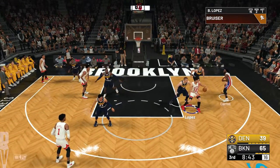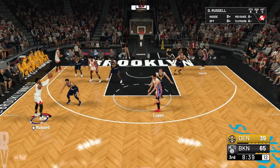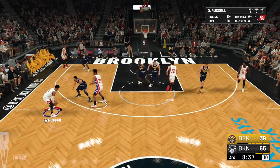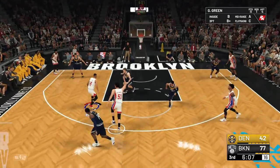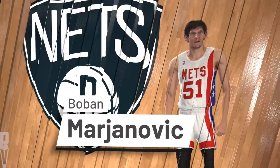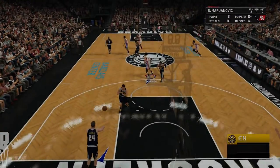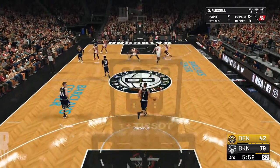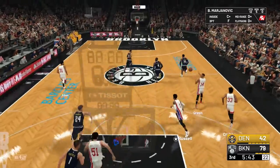Lopez kicks to Carroll — the Nets working the ball around. Green finds Boban — another slam! That's 12 points off the bench. He is literally the human cheat code right now. And look at Boban with a block — he has been all over the place.